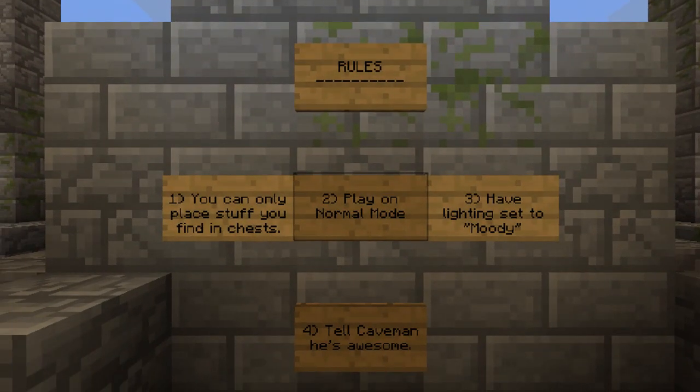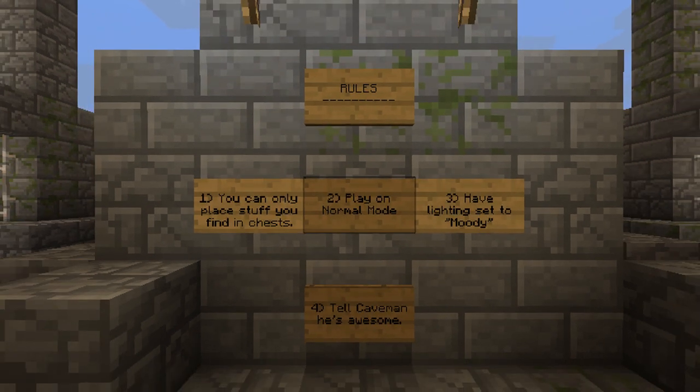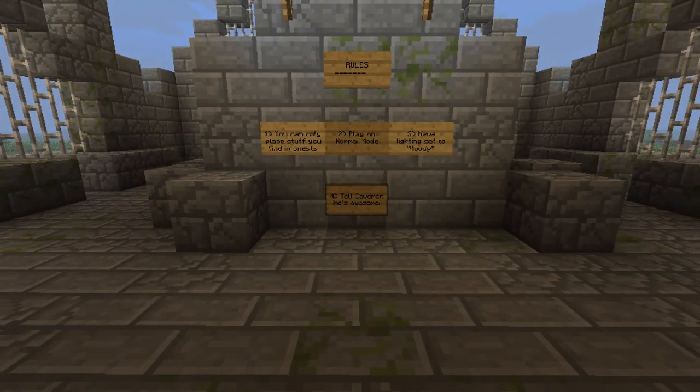the rules of this map are: you can only play stuff you find in the chests, play on normal mode so that means you'll be having to fight monsters, have lighting set to moody, and tell me I'm awesome because I am just that conceited.